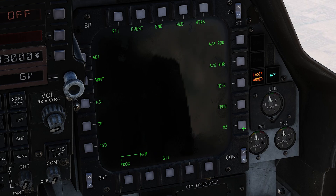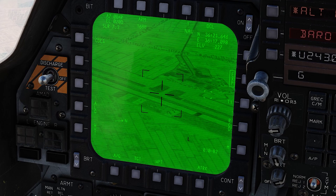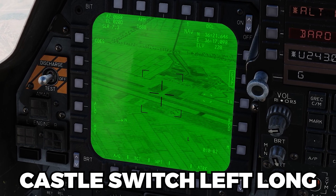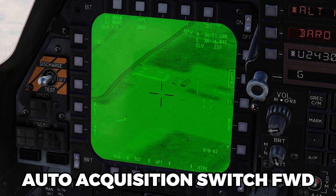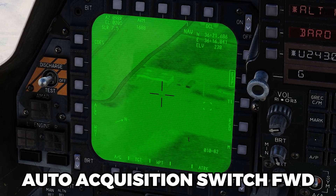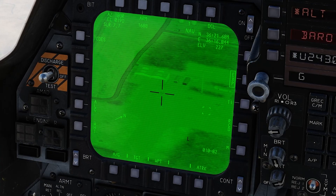Now we're going to go to our smart weapons page — that's on menu number three, smart weapons. The outboard stations are selected first because we're in program one. Using station transfer goes between those two bombs. We'll start on station number two, which is the first bomb we'll set up. Looking at the targeting pod, we need to do a castle hat switch left long to put it in sensor of interest auto-acquisition forward position to zoom in — this is our digital zoom. It's a little hard to see; you can put your visor down to help.